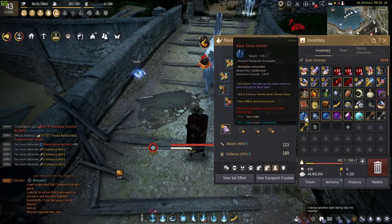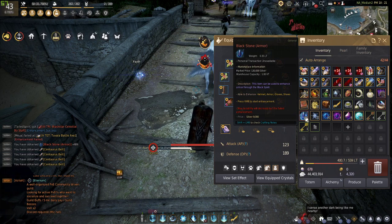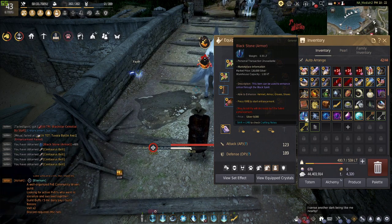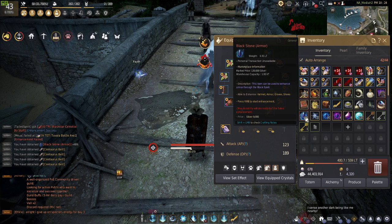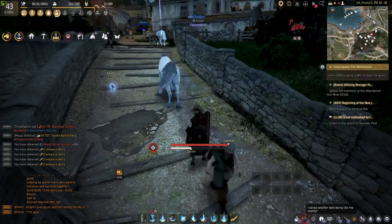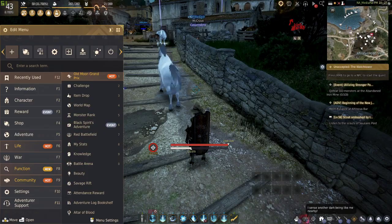Black stones correspond to the type of equipment: an armor black stone is used on armor, and a weapon black stone is used on a weapon. Don't worry about fail stacking until you reach DUO on your Naru gear, and then from DUO to TRI, TET, and PEN. Hopefully that helps — if you guys have questions just let me know. See ya!